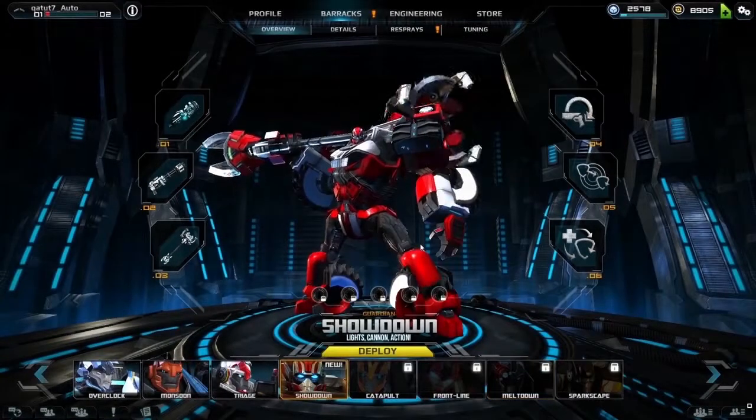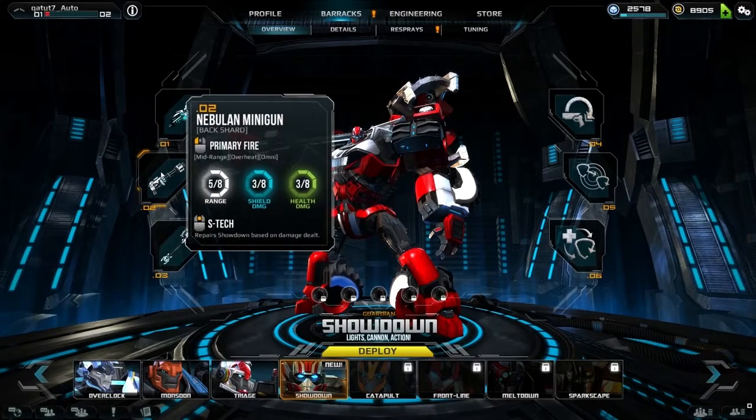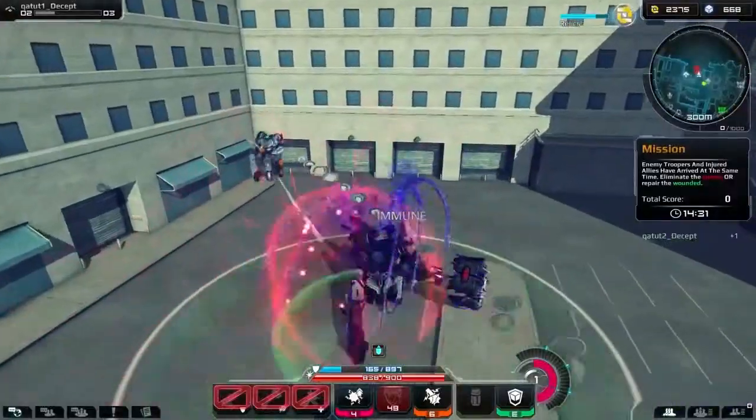Every warrior has unique weapon specials called Esteks and equipment. These special abilities, when used correctly, will give you the upper hand in combat — from boosting damage for a few seconds to even becoming immune to all attacks.